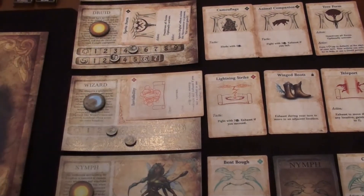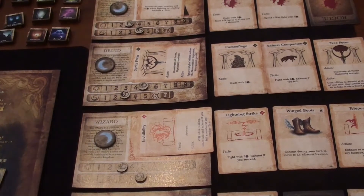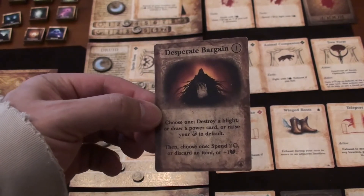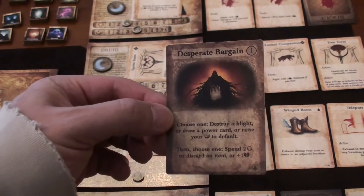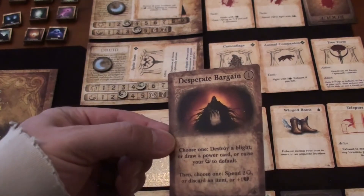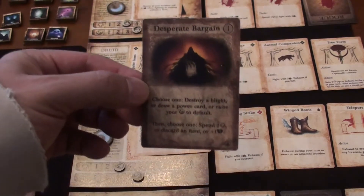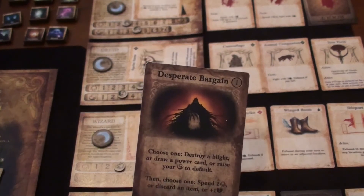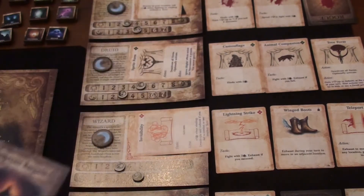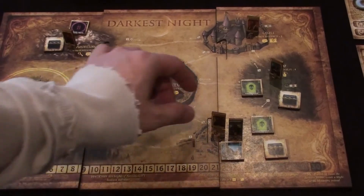The druid draws his event — Desperate Bargain: choose one — destroy a blight or draw a power card, or raise your secrecy to default; then choose one — spend two grace, discard an item, or add plus one darkness. The druid destroys one of the spies in the ruins, but chooses plus one darkness, moving it up to four.